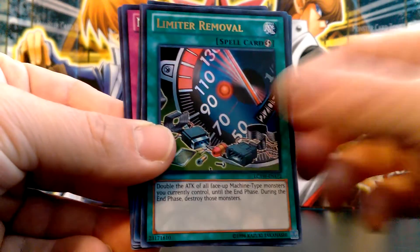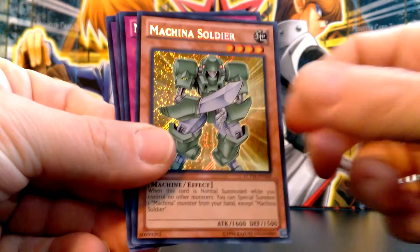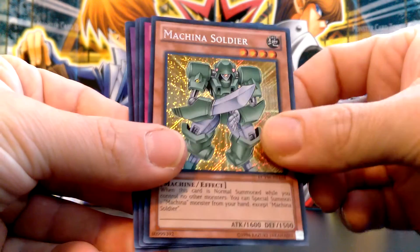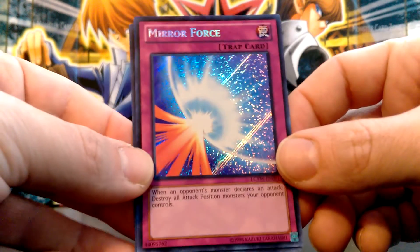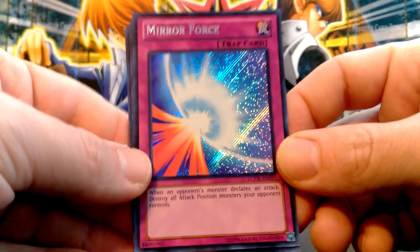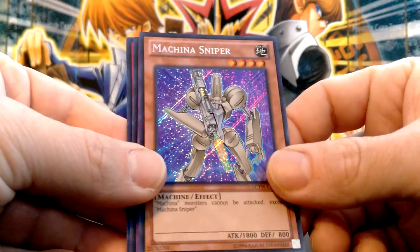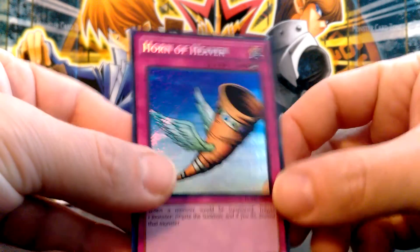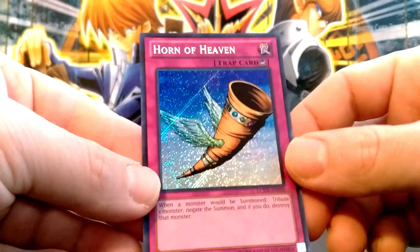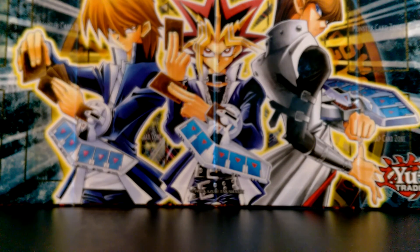I'm pretty happy about the pulls — especially the secret rares. The Upstart Goblin was pretty cool too, though I don't really care about that one, so if you want to buy or trade it, let me know. Mirror Force I'm probably going to keep. Same with Dark Paladin. Any of the ultras or supers you guys like, just let me know. Hope you guys enjoyed — thanks for watching, catch you on the next one!